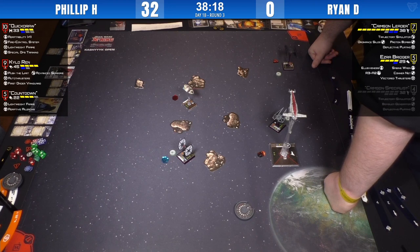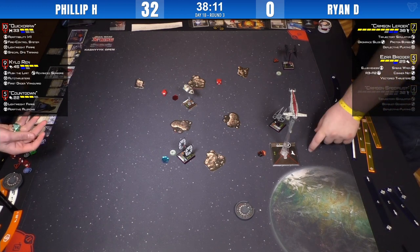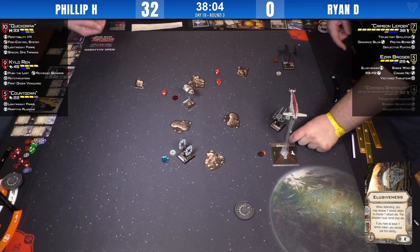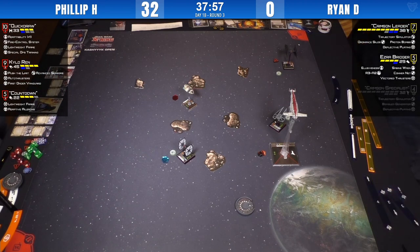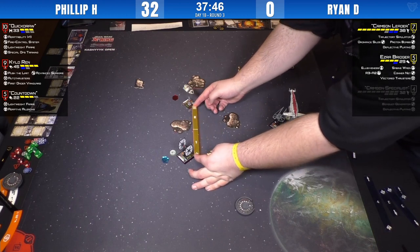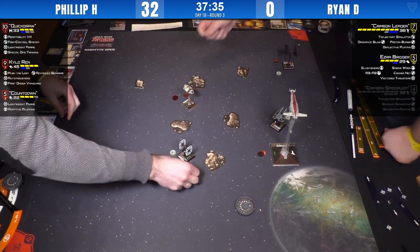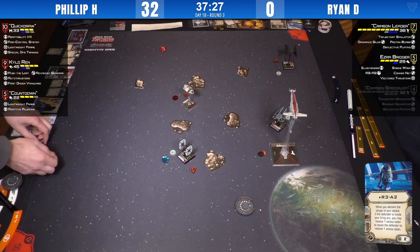Ezra is the control piece here — whichever ship he stresses will be in a better position to be bombed next round. Time to get Quickdraw — her shields are down. If you take her out now you don't have to worry about the return fire since it's a once-per-round ability. Though it's only three dice through a rock, so it's unlikely Ezra gets the damage through.